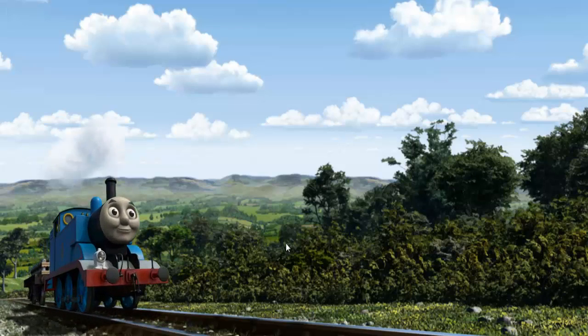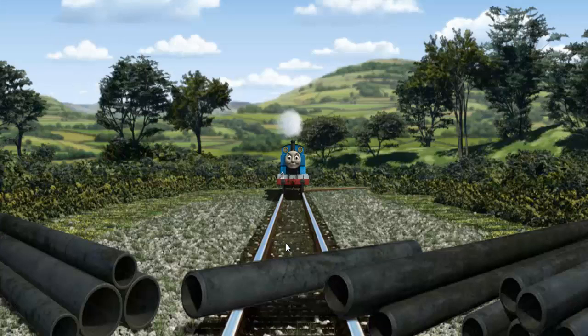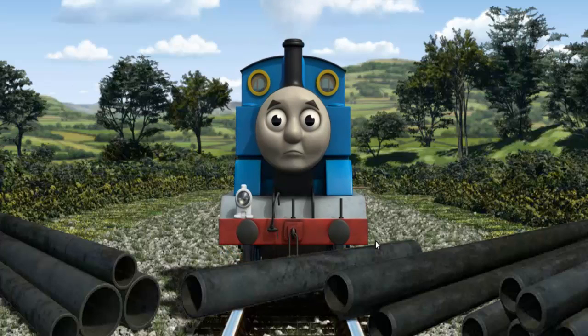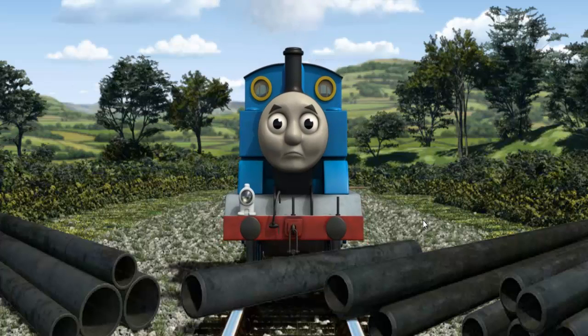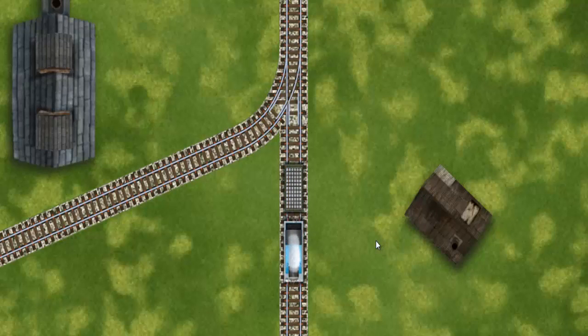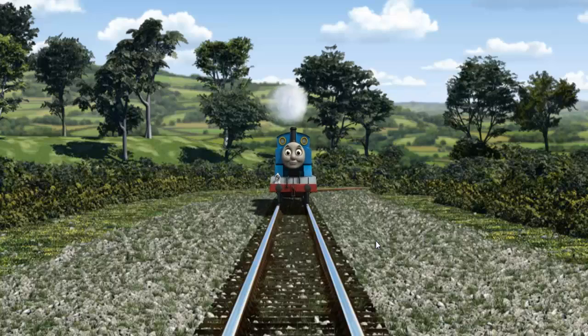Thomas set out for the dieselworks. Suddenly, the tracks were blocked. Thomas had to stop. He would have to go another way. Show Thomas the track that goes nearest to the smallest building. All clear!